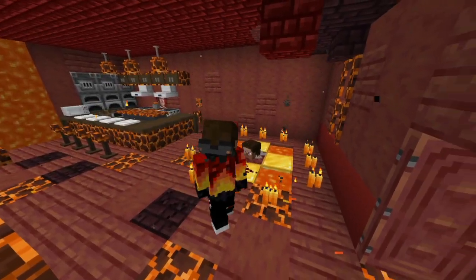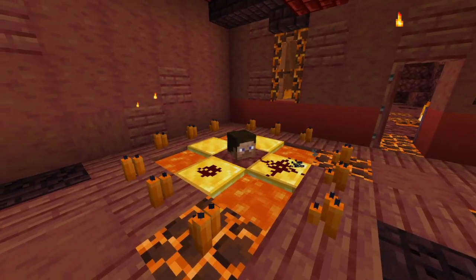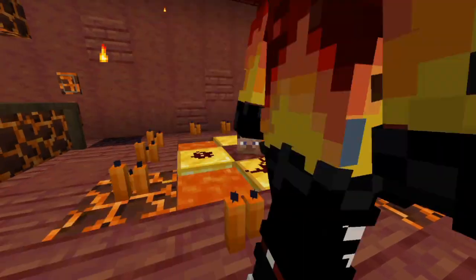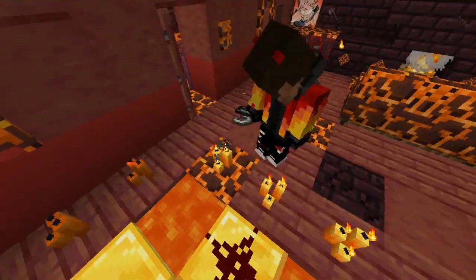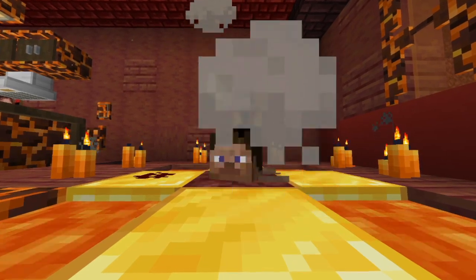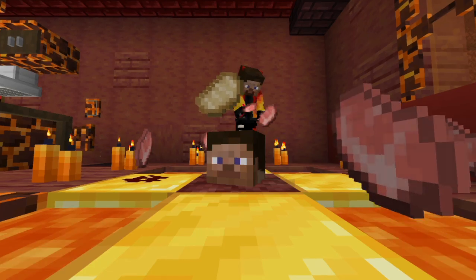The next thing we have is this ritual for Herobrine. According to some kid on YouTube, if you place a head and surround it with candles like this, it should summon Herobrine. All you have to do is light up all these candles — just like so. You also need to sacrifice some meat as well. Why? Because he likes meat.